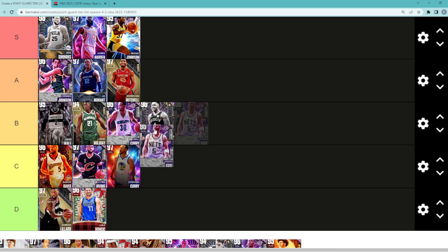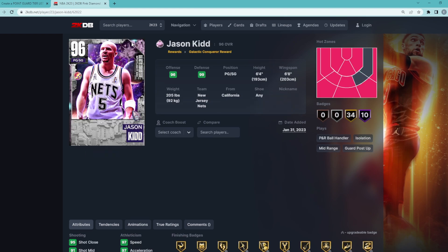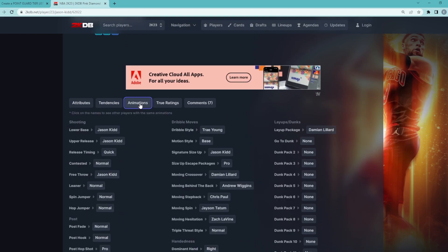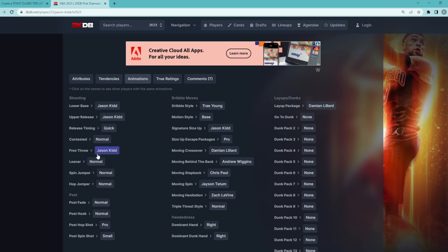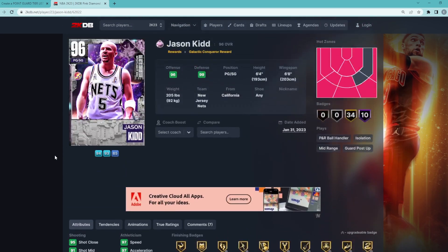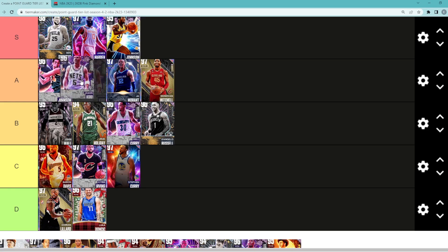Next is Jason Kidd. I kind of want to put Jason Kidd in A tier because I think he's actually super elite and very comparable to Dennis Johnson — basically the same point guard. Dennis is a little bit better going to the rim and has some better dribble sigs, but Kidd's got his jump shot on quick timing, the normal leaner, and they're both going to be very good defensive point guards. I think Jason Kidd is actually in the A tier category.